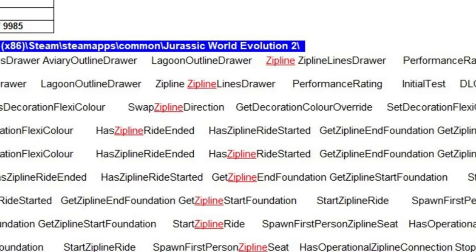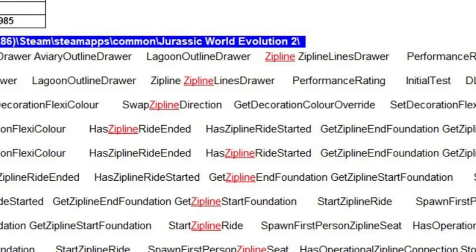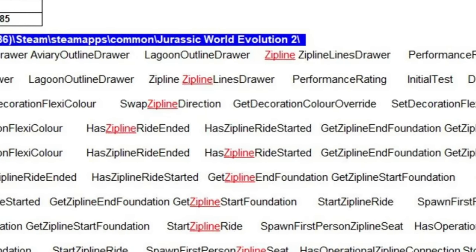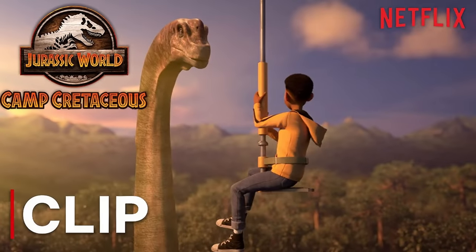It is a little more convincing because these were added now, later into the game's life with the latest update, suggesting it's being worked on for the next update. But no guarantees at all. Don't get disappointed if this doesn't happen — I'm just bringing you the information. So, zipline.